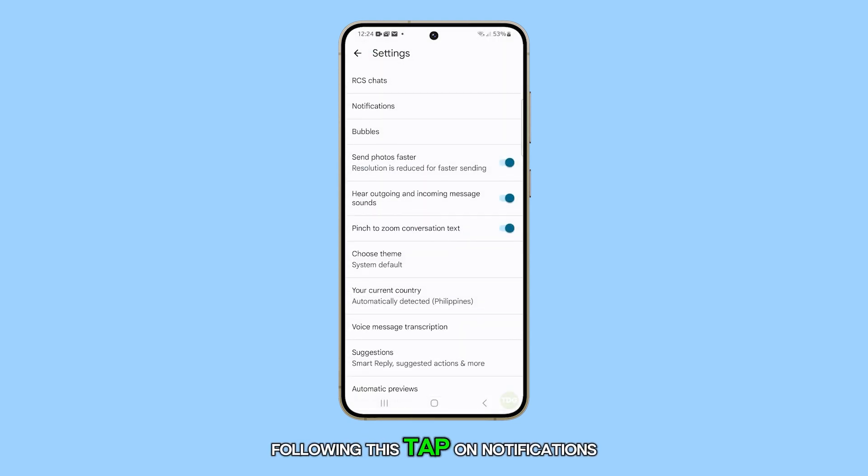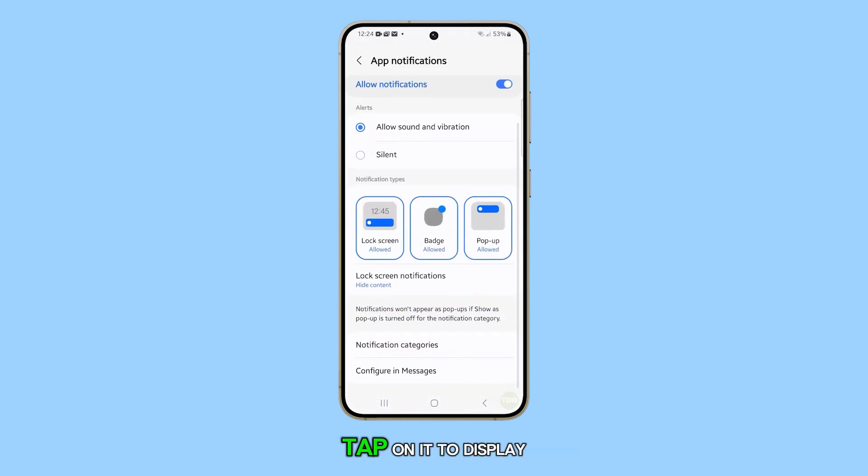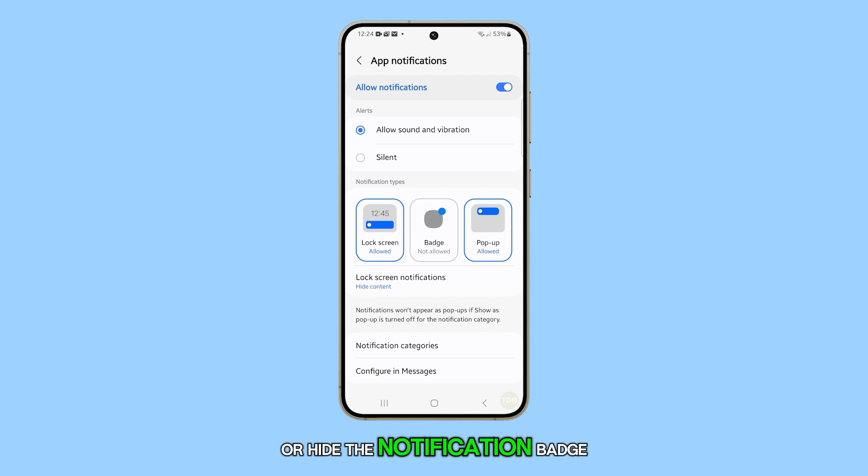Following this, tap on notifications. Then scroll down and select badge. Tap on it to display or hide the notification badge.